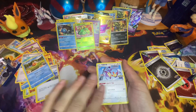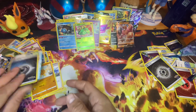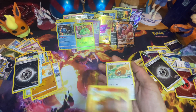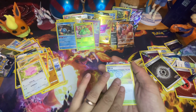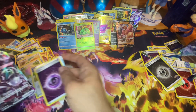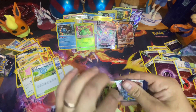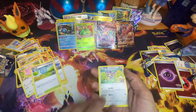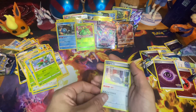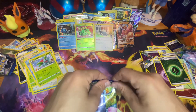Beaten-up Chansey — oh, a Vmax! That's pretty cool. Can we get anything here? Don't let me down, Aipom. Ivysaur. And what optimal performance looks like — Snorlax. Love it. That is the definition of a dad bod.